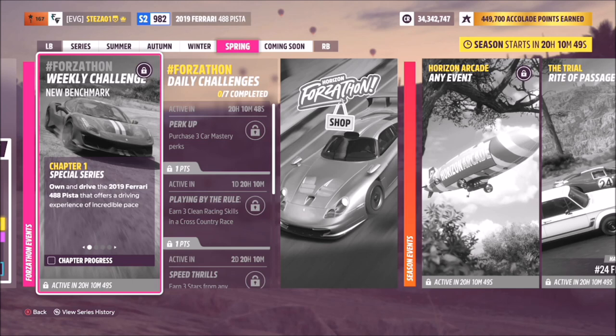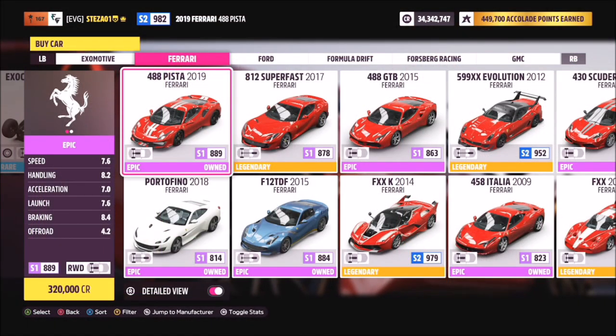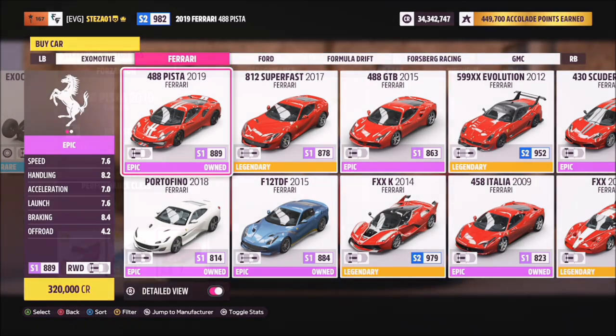Now I know that we have been having some issues with Forzathons over the past few weeks, and unfortunately there has not been a new hotfix to fix the issues we've been experiencing, so potentially there might be some with this Forzathon. Nevertheless, let's get stuck in. This is a car that you want to be using — it'll set you back 320,000 credits from the auto show, or you can buy one from the auction house or potentially win one from a wheel spin.